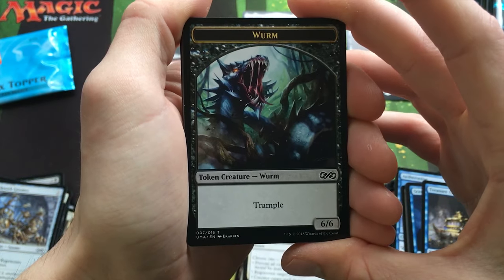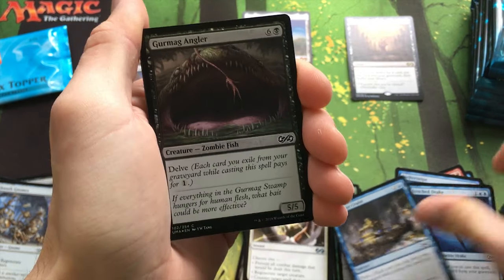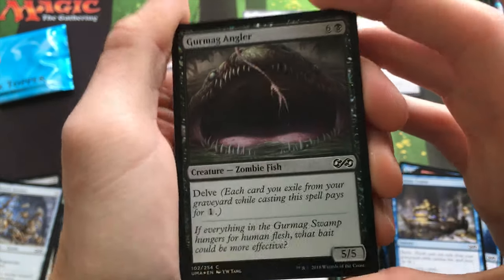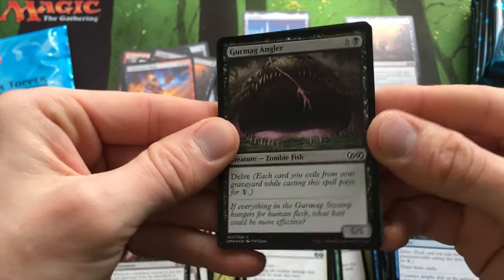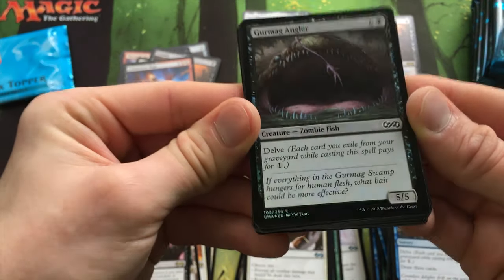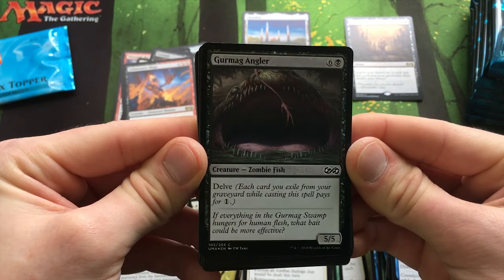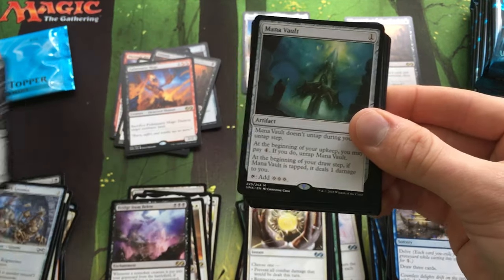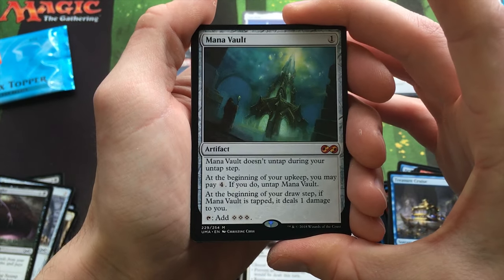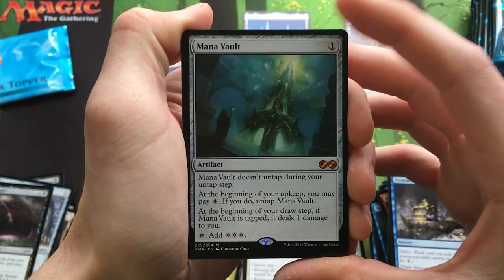Worm Token — what makes Worm Tokens? I don't know. Oh my god — a Foil Golgari Grave-Troll! Wow, we're doing really good with these Foil Commons and Uncommons. It's so hard to see the foiling though — I don't know if it's just the lighting or what. Second Mythic is a Mana Vault! Cool — I do not have any of these, so this is awesome.